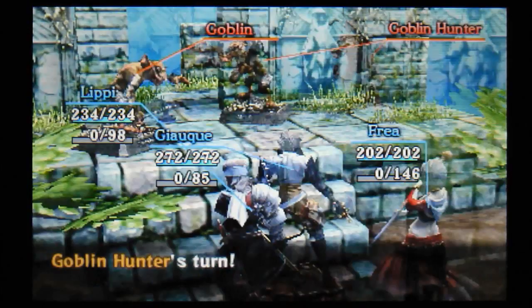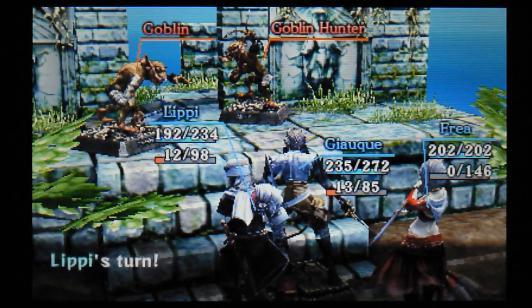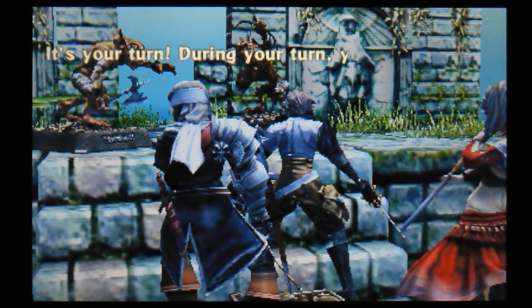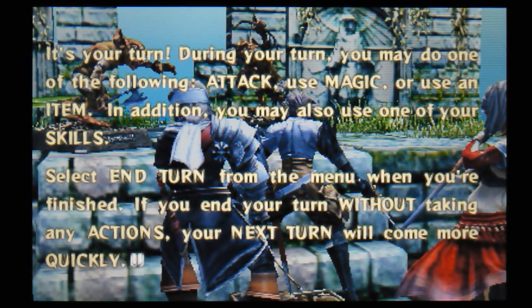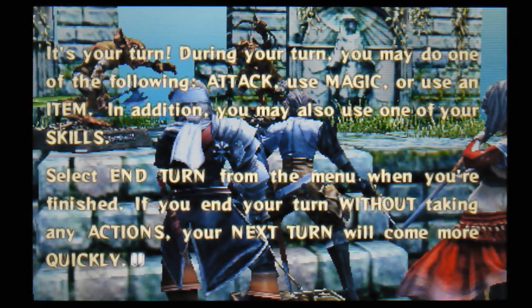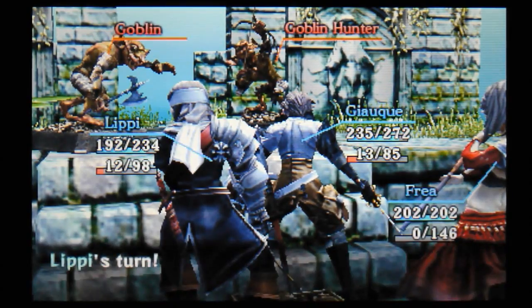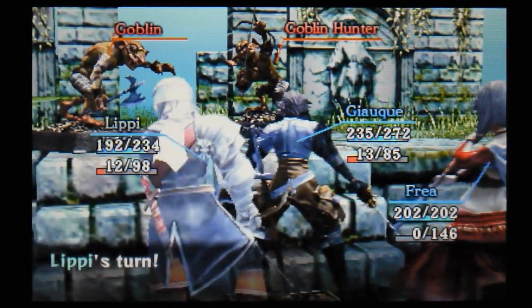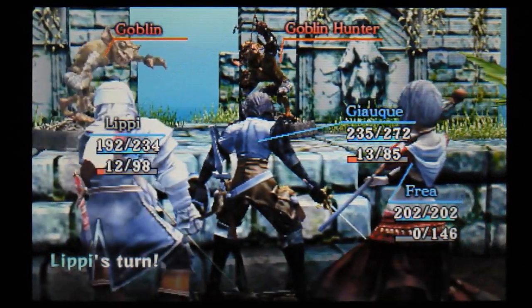Here we go with the battle. My turn is taken by: dice, attack, use magic, use an item, or you can use one of your skills. Select end turn from the menu when you're finished. I'm going to do an attack. I've got a choice of targets — I've got a goblin and a goblin hunter.